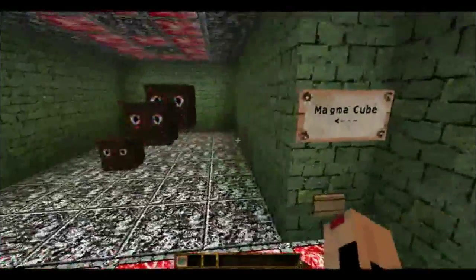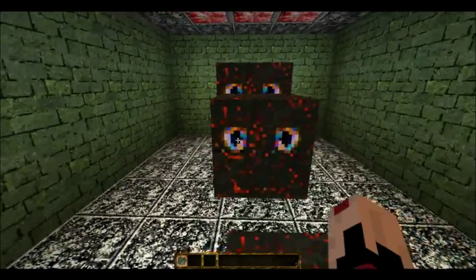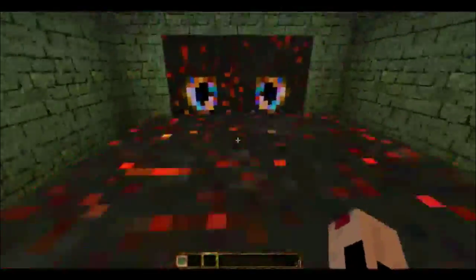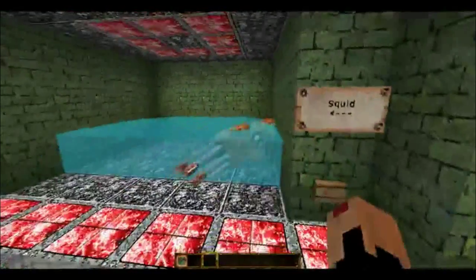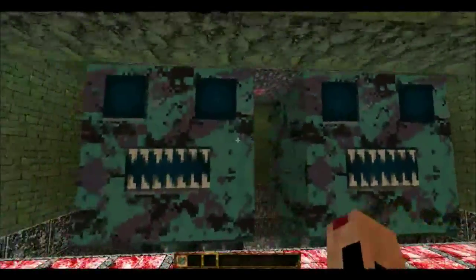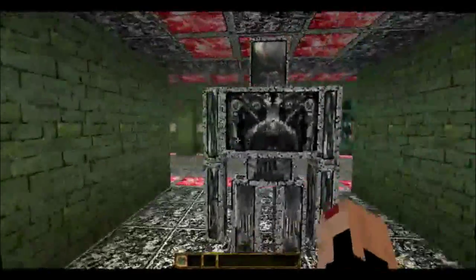Magma cubes — oh my god, look at those eyes. They're like sad looking, and it almost makes me want to hug them. Then we got squids. Snow golems look weird because they don't have a face. I like the ghasts — the ghast's face is awesome. Iron golem — they did a really good job, he looks really evil and angry and pissed off. He's gonna stomp on you if you do anything wrong.